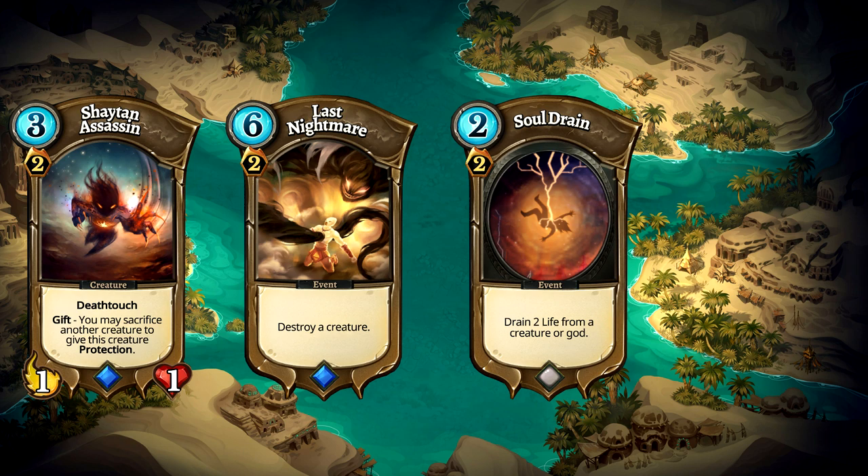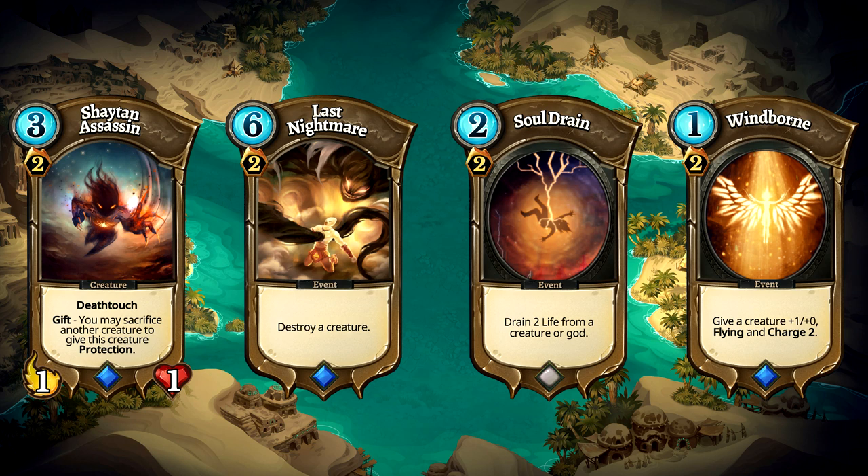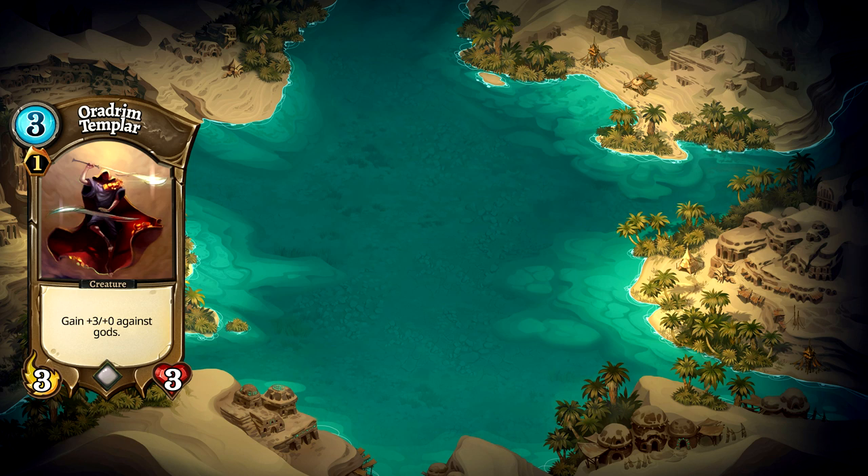Windborn has a lot more utility than just removal. It can give our creatures flying, an attack boost, and charge. This can be used for trading with an enemy but has more merit being used as an aggressive tool. The last 4 cards in the deck give us some extra damage, extra Theria, and a bit of card draw. Aurodrim Templar is a cheap creature that gains an additional free attack when hitting our opponent's orb. Combined with cards like Windborn, the Templar can deal massive damage if not answered.